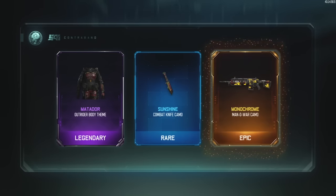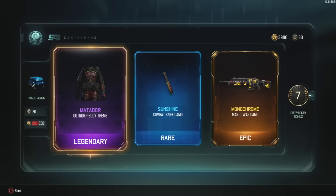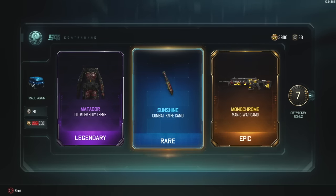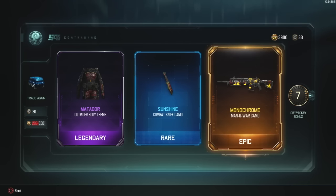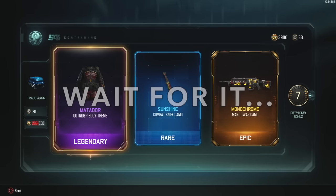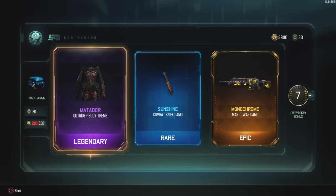What the heck is that? Oh my god. I don't even know what to say, it's so awesome. That's a really great drop. I think I do have the Sunshine for the combat knife and I might even have the Monochrome for the Man of War. But that's a great drop overall - we have legendary, rare, and epic. All three of those. I just realized it's for Outrider - the Matador - the Outrider body theme. Holy cow! For some reason when I saw it I was thinking of Battery. That's stinking awesome. What a way to start off.